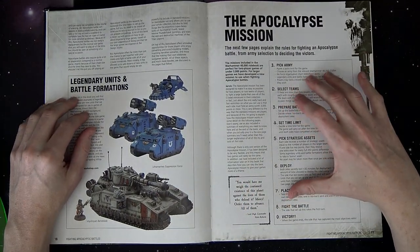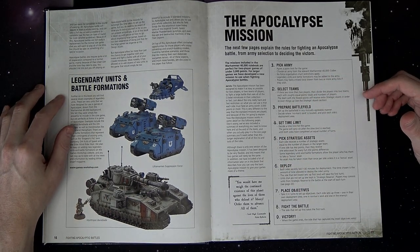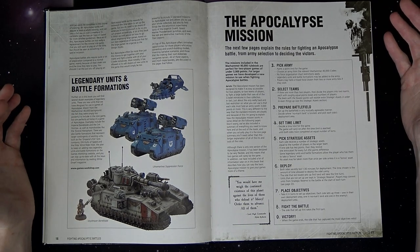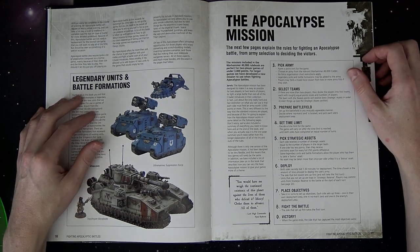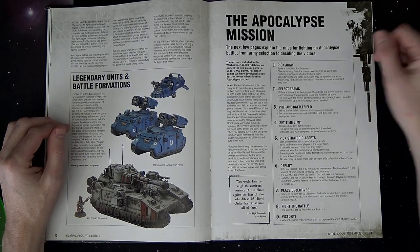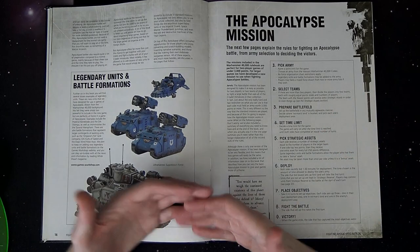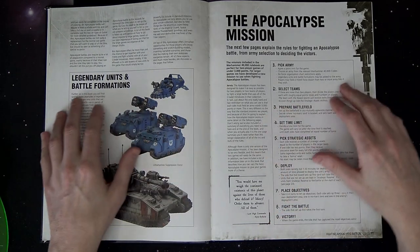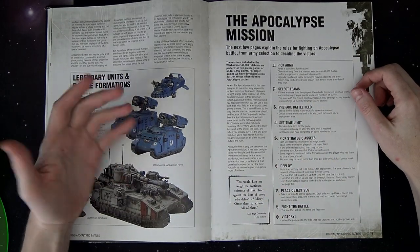In the White Dwarf battle report — or maybe it was the Reloaded book — they actually had a Game Master trying to keep the peace. They suggested setting a timeline. I've seen from personal experience that a lot of Apocalypse games devolve into something pretty much the way every game of Monopoly goes. You sit there for like six hours and somebody steals all the $500 bills from the bank, and you're all super salty. So if you have a structure for your Apocalypse games, like half-hour turns, it's actually easy to move a lot of stuff and shoot in a half-hour turn for a side, because you have a lot of helpers with a commander giving out orders.